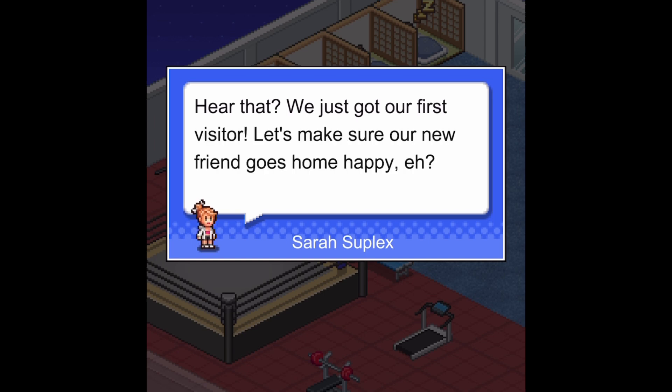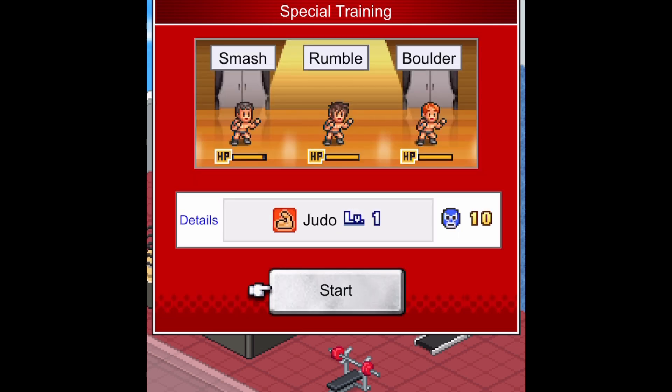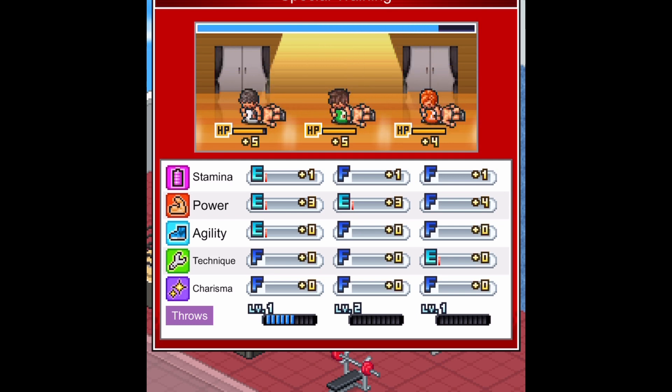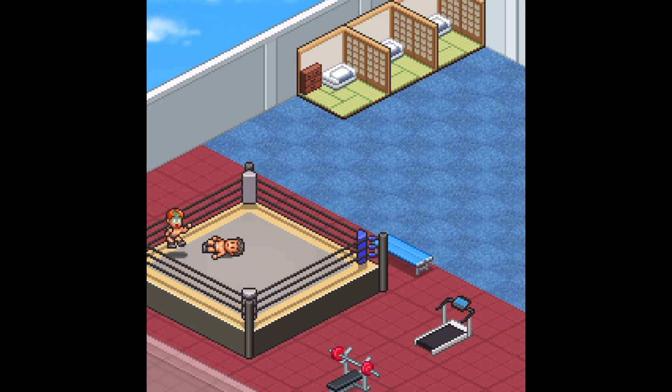I can recommend this game to any Kairosoft fan, as I do believe this is the most refined of all the sports titles they've released up until this point. I also can recommend this game to booking sim fans of pro wrestling, as this game will offer a unique experience of managing a gym of wrestlers to the very top of the pro wrestling world. Pro Wrestler Story is available on iOS and Android — I can't recommend it enough. Check it out.